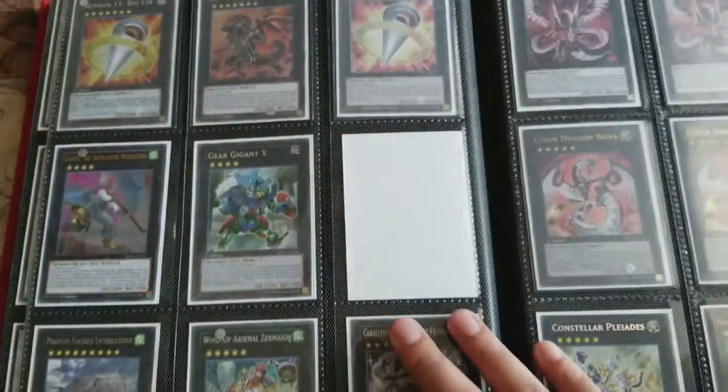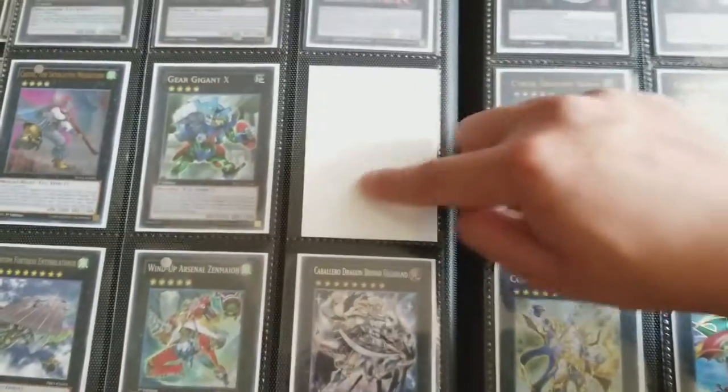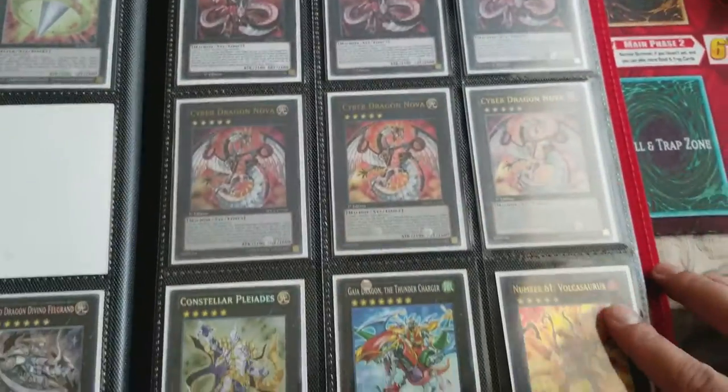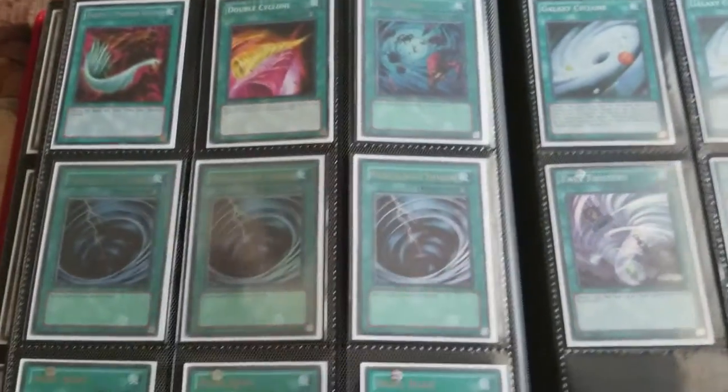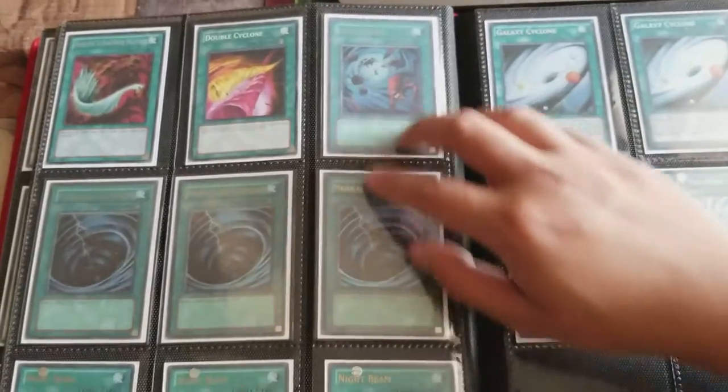Other Rank 7s — Big Eye is a favorite as well. This is a Tornado Dragon but I'm playing it so I just took it out of the binder. The Infinity and Nova. I hate backrow, so I'm a big fan of backrow destruction.